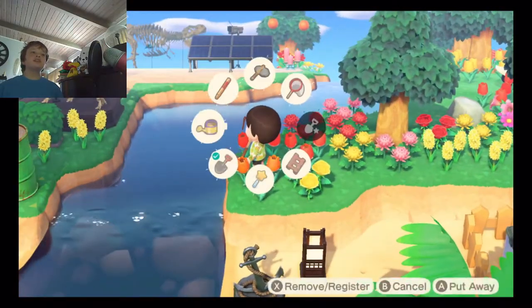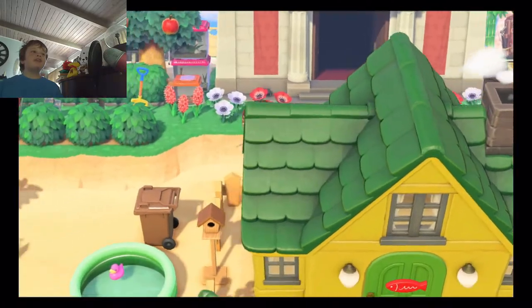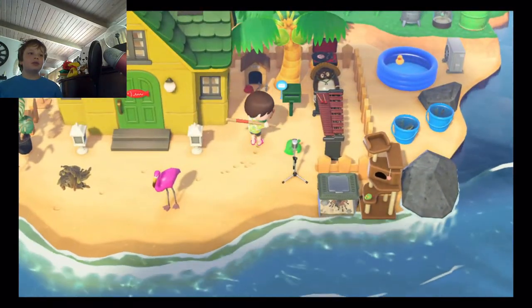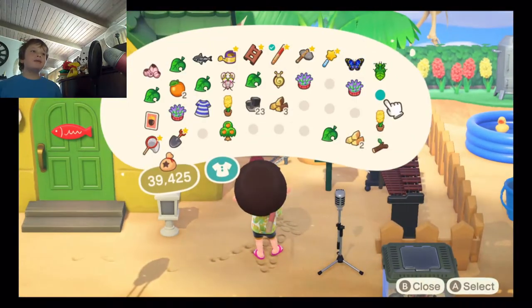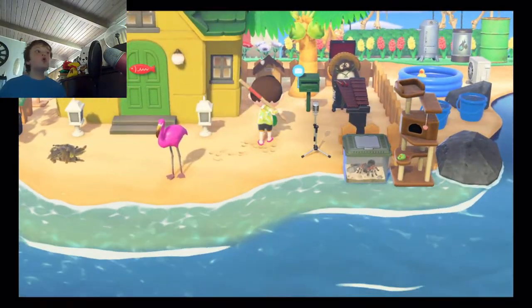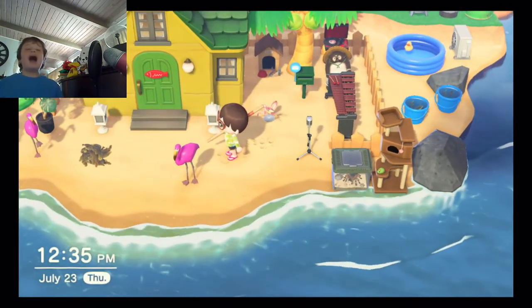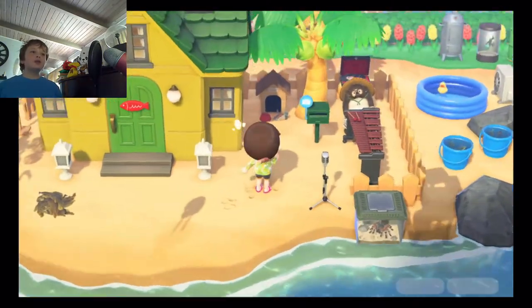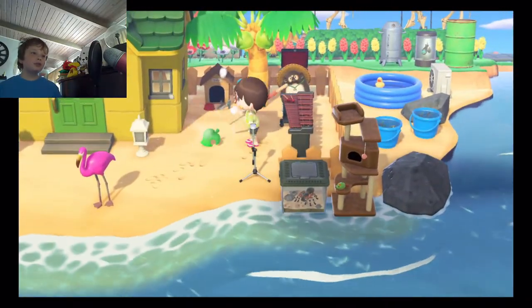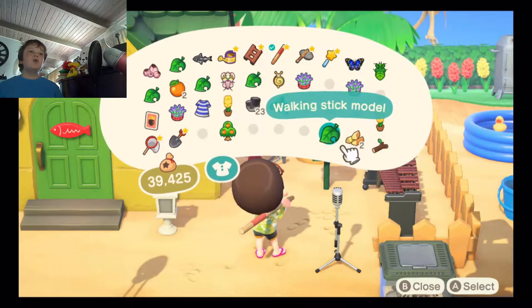I have extra models because one time Assistant and Mom forgot to give me the CJ model. I have five models today. I'll first show you the ones that Assistant and Mom got me. The first one is the Hammerhead Shark model — wow, so cool. The next one is the Orchid Mantis model. The next one is the Napoleon Fish model. And the last one is the Walking Stick model.